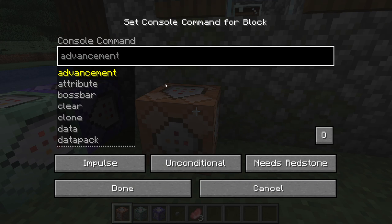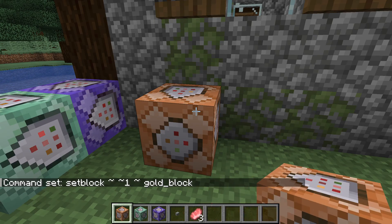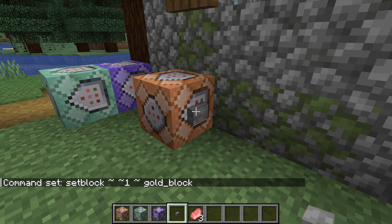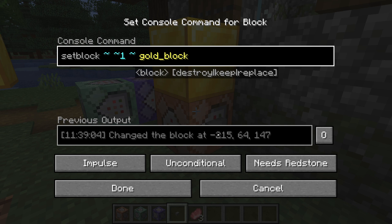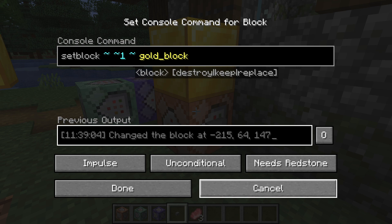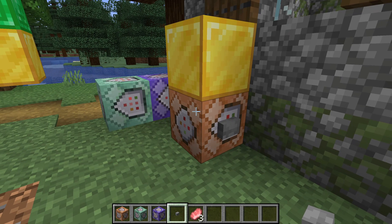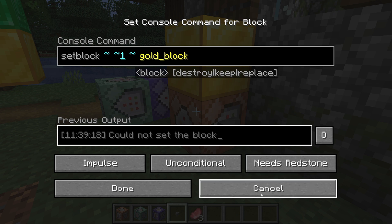To demonstrate, let's set up a command block chain. We'll create an impulse command block pointing sideways and set its command to setblock tilde tilde 1 tilde gold_block — changing the block directly above the command block to a gold block. After adding a button to test it, we get our gold block. The previous output row shows the block was changed. Clicking the button again, we see no visible difference because the gold block was already there — and if we check the output, there's now an error: "Could not set the block." So the result of the command differs depending on the state of the world.